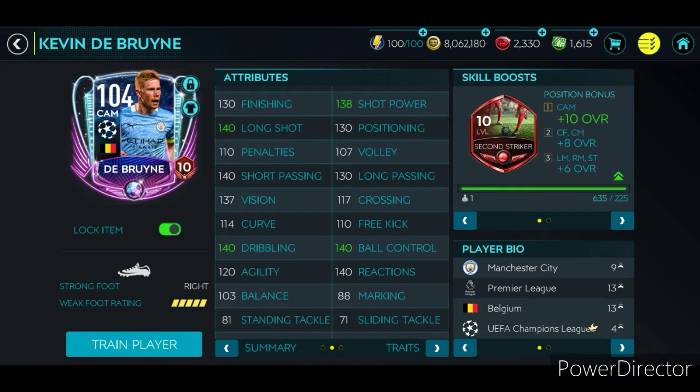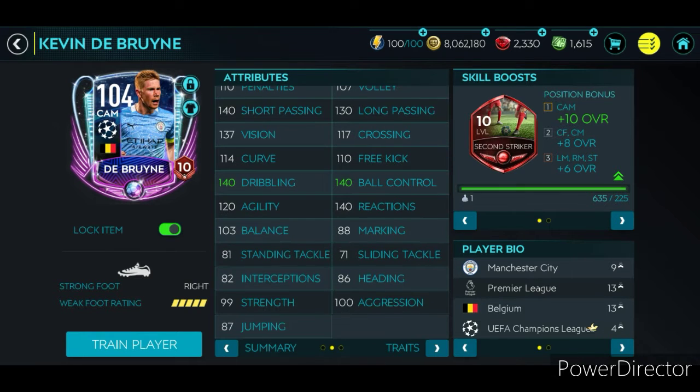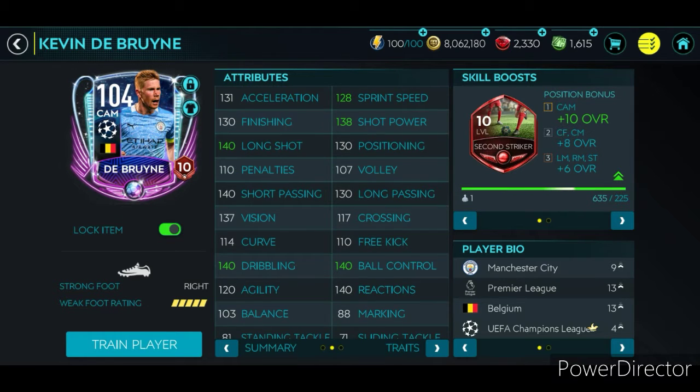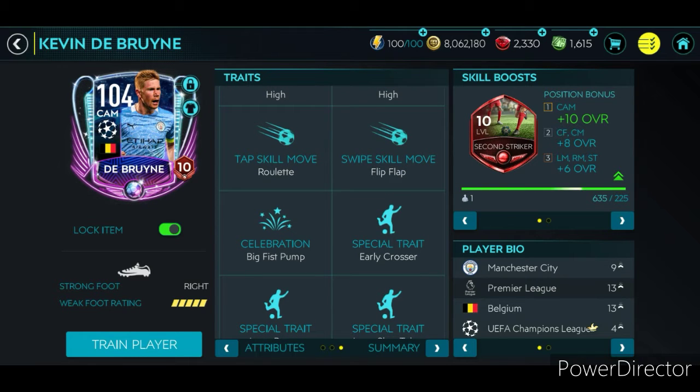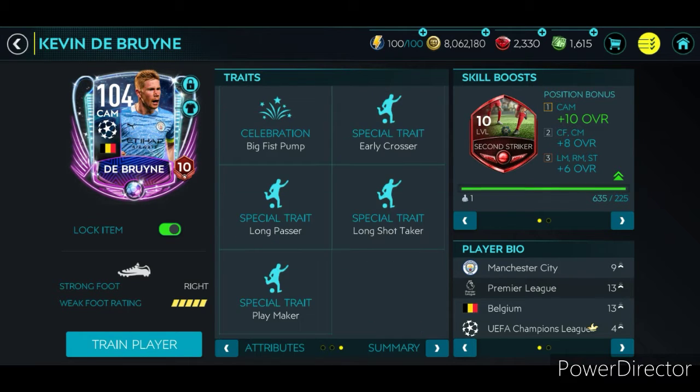Similar to long shots. And then 140 reactions — pretty good. 120 agility, not bad as well. 100 aggression, also not bad. And as you can see, his skill moves are roll 8, flip flap. He's an early crosser, as well as a long passer, a long shot taker — or free kick taker, whatever you want to call it — and a playmaker. Also an impressive trait there.